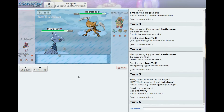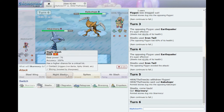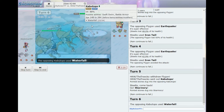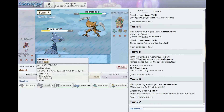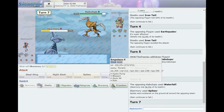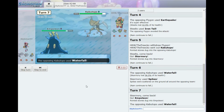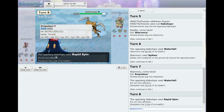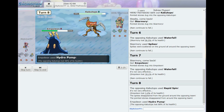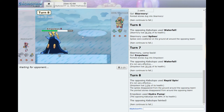Maybe go Skarmory — actually the opponent switched too, didn't think they'd do that. That Pokemon probably doesn't have much to hit me with, but I don't have much to hit it either. Could set up Spikes. Waterfall did a lot. Let's go Empoleon — waterfall shouldn't really hit it too hard. Going Hydro Pump in the rain — the opponent Rapid Spun my entry hazards away, but a rain-boosted Hydro Pump knocks it out.